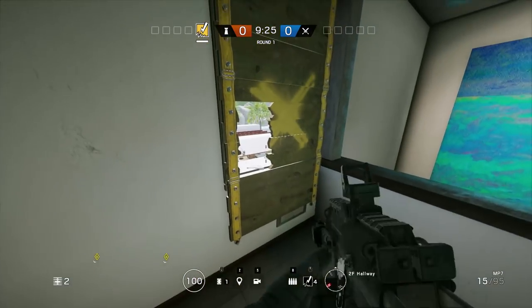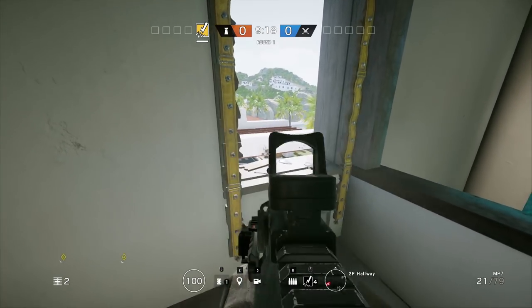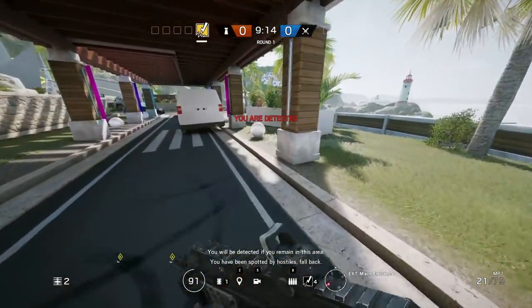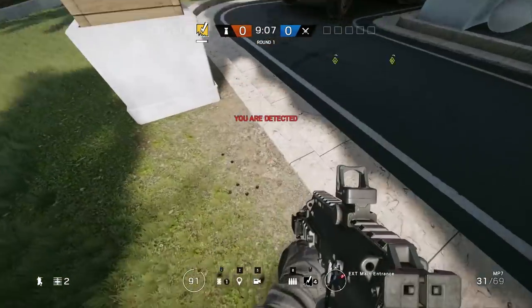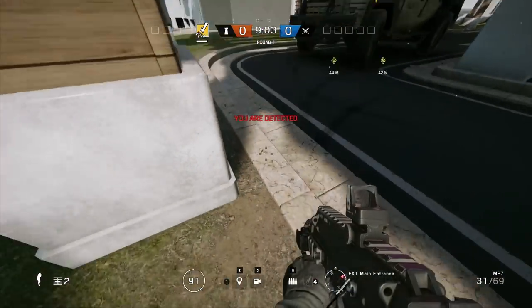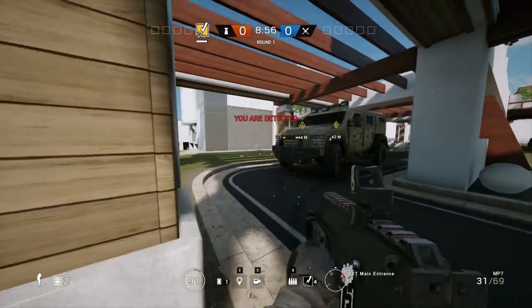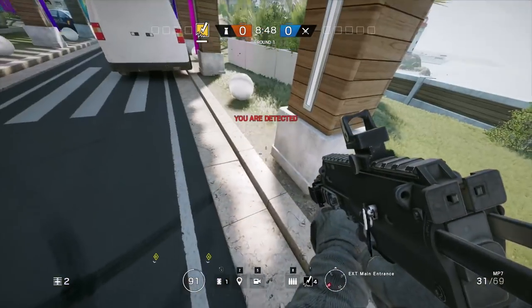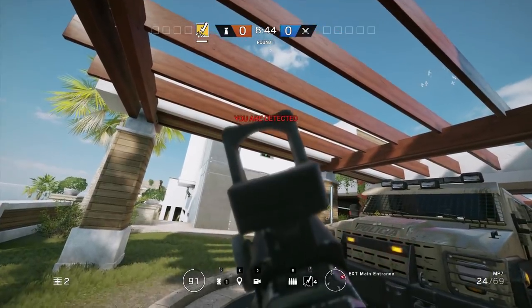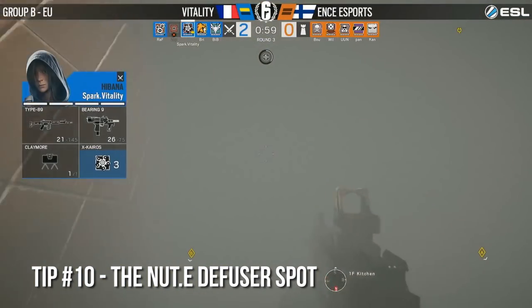We literally just covered this spot in the previous pro league tips and tricks video. I try not to ever put a duplicate tip in, but I have to highlight this because you really need to watch out for this insanely common spawn peek that works constantly. The reason it's so popular is it's one of those rare angles where the defender is going to see the attacker's feet before the attacker sees them. From right here standing or crouching where the bullet holes go, I still can't see — I have to lie all the way down. No matter where you come running from the main entrance you're going to be vulnerable, so watch out for this one.